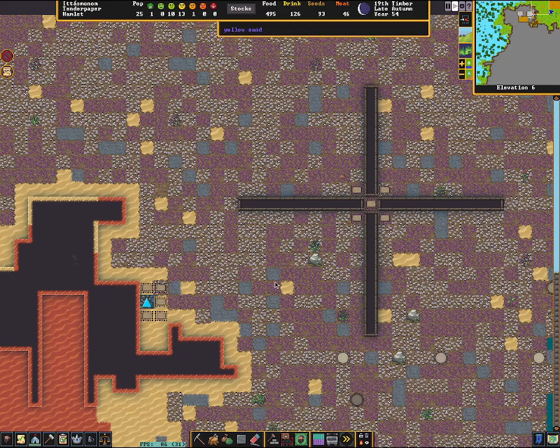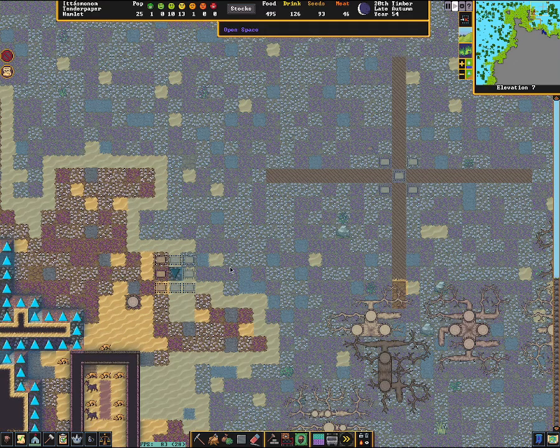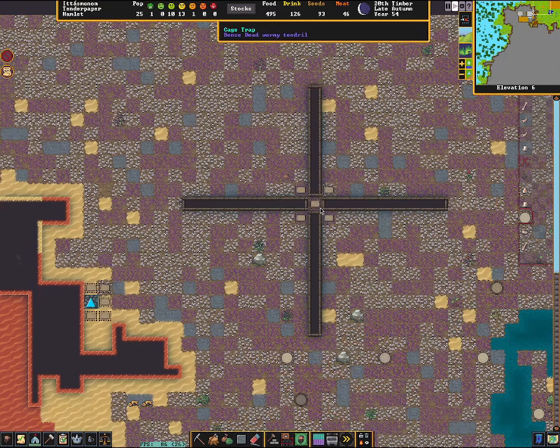You can catch pretty much any creature like this if you just build these little choke points. If you get down underground into the caverns, both types of traps can work well down there — caverns actually also have changes in elevation, so you can use both this type of trap and this type of trap in caverns. Oftentimes in the caverns you'll have little hallways.